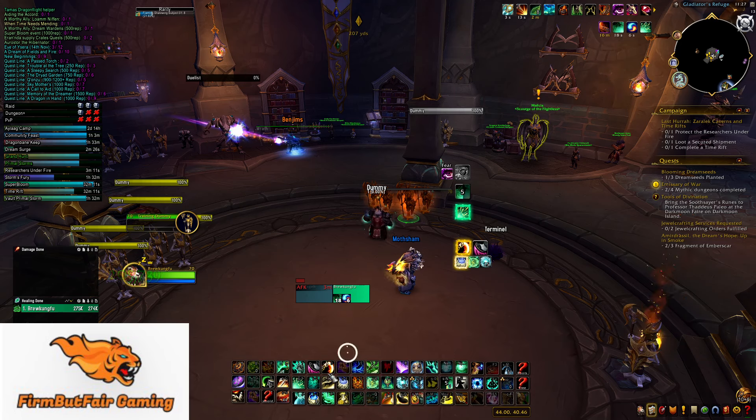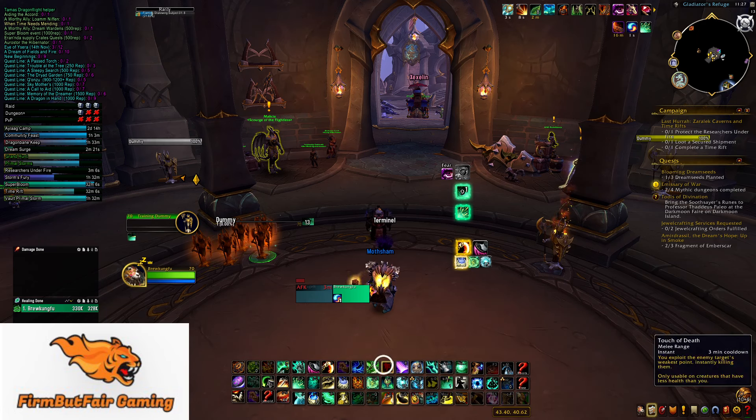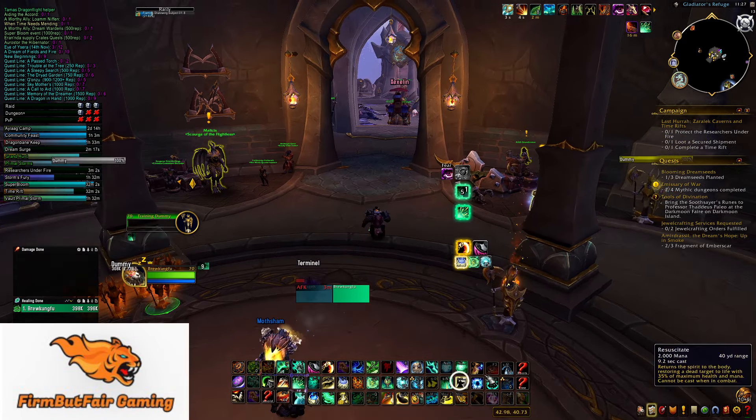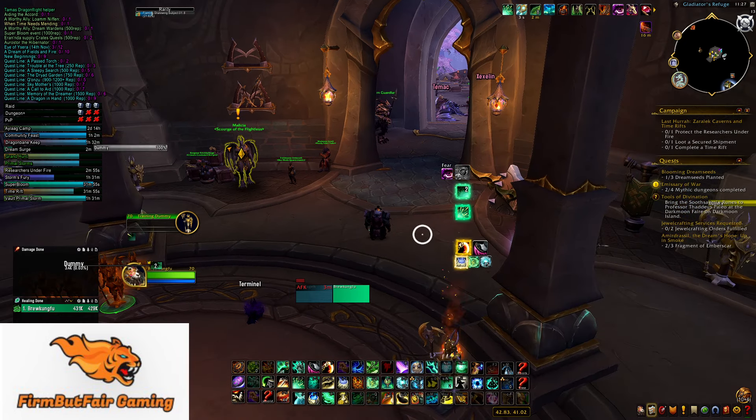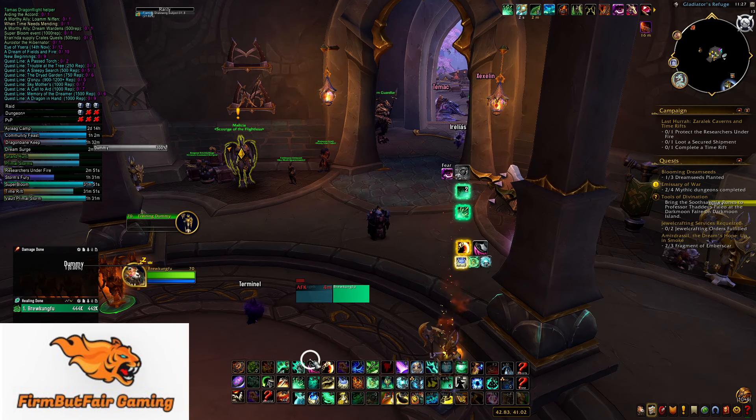Other than that, I have my buttons on the bottom. I just like the layout of it — it's kind of out of the way. If I don't want to look at it, I don't have to; it's at the very bottom. If I want to check something real quick, I can just look down and they're there. I use the same keybinds on all my characters, which makes it easy for me to swap in and out and play alts — and I play a lot of alts.